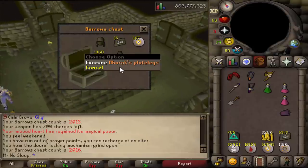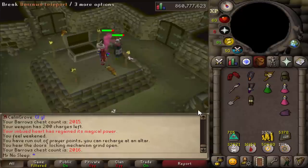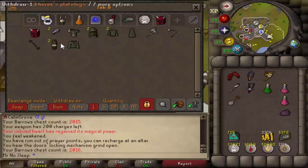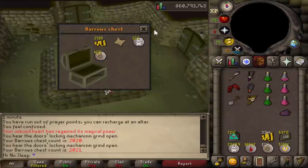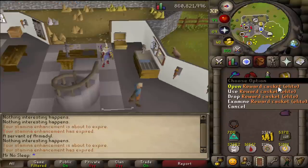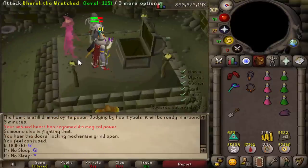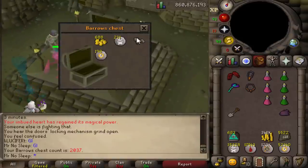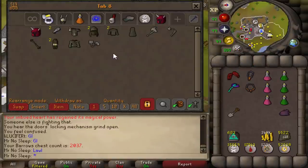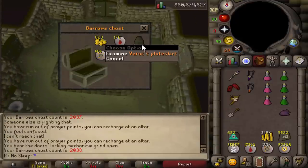Now at this point in the video, I did receive my second double chest, which was a duplicate Karil's Coif as well as a duplicate DH Plate Leg. This was really nice to see, because multiple double chests always kind of increase the motivation. Dry streaks always do occur, so it's nice to break them with not only one item but two at the same time. It is possible to get three items, and I do believe it's possible to even get four — I've seen some pretty crazy Barrows chest pictures. Feel free to leave in the comment section below your luckiest Barrows chest of all time.